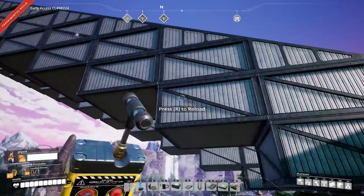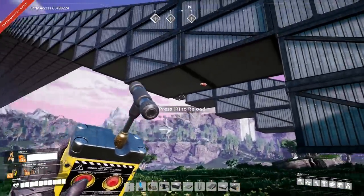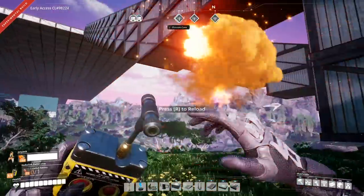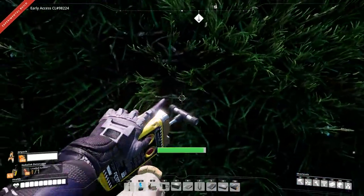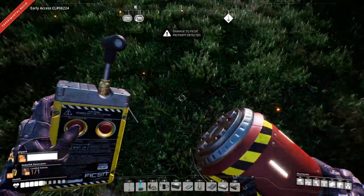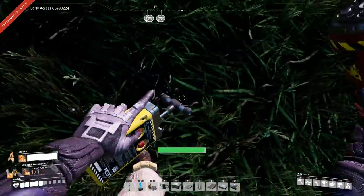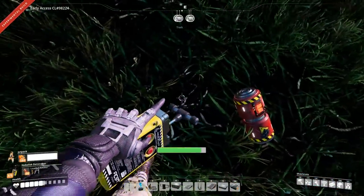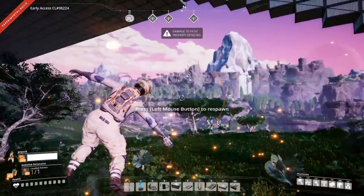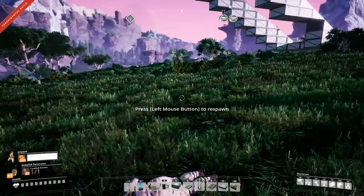Weirdly enough, you can use foundations to keep explosives set in the air, so you can set multiple explosives mid-air to create traps. Unfortunately, if you actually get blown up by explosives there's not a whole lot of jump you can get from that. I tried to rocket jump — and this might kill me. Yep, not a whole lot of liftoff for the impact.